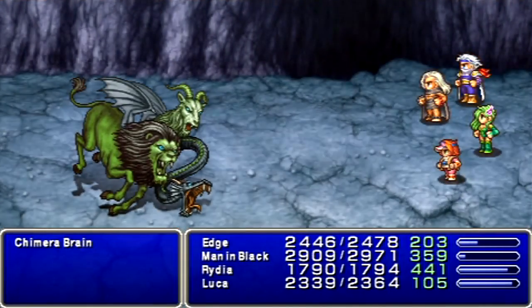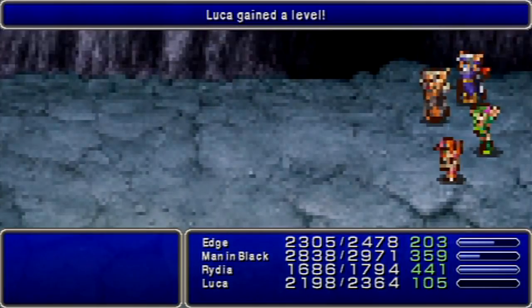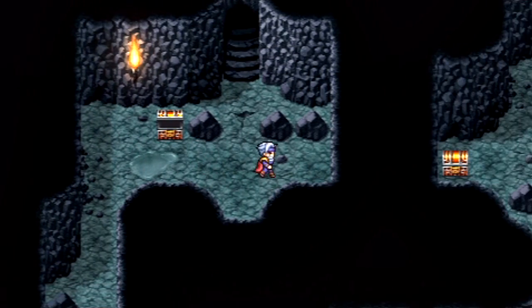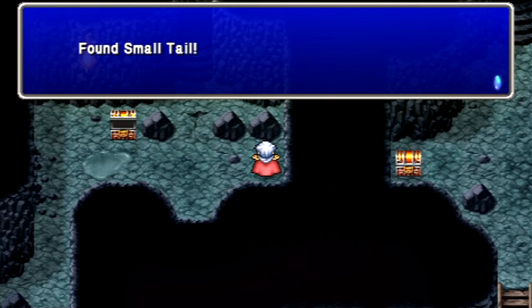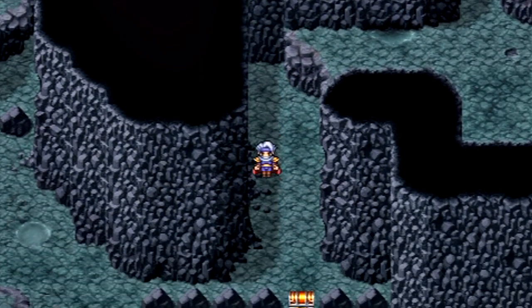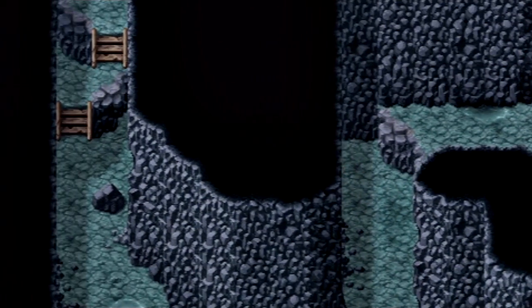We've got to go to Myst. We were being told to get all the Eidolons back when we went there last time. But before we do that, we want to get some stuff here. This shouldn't hurt too badly — yeah, that wasn't so bad. If he does that when he's at max HP, he will kill you! Over here we can get the last small tail, number 21. At least, I think that's all the small tails you can get — I don't think you can get them as rare drops.